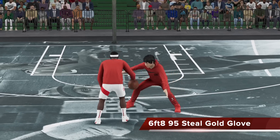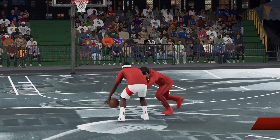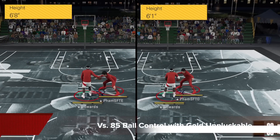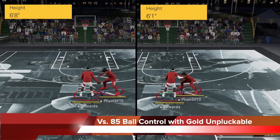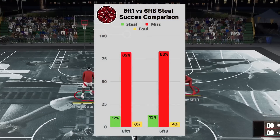For today's episode, we're going to see if your height helps with more on-ball steals. We have two players pitted against each other — 6'8" and 6'1", both with 95 steals and gold glove — versus a player that has 85 ball control with gold unpluggable. We broke it down into three different results: a steal, a miss, or a foul.